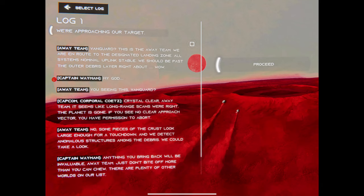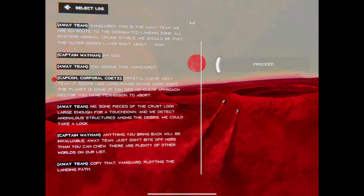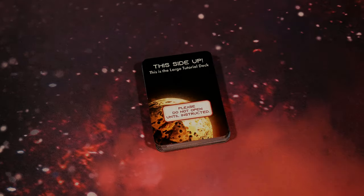Find the nine rank cards for each of the sections and place them behind the rank sleeves divider in each of their section boxes. Now we hear narrative: Vanguard, this is away team, we are en route to the designated landing zone, all systems nominal, uplink stable. We should be past the outer debris layer right about - wow, my god, you see this? Vanguard, crystal clear away team, seems like long-range scans were right, the planet is gone. If you see no clear approach vector you have permission to abort.